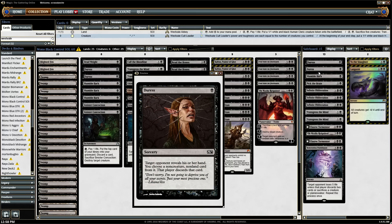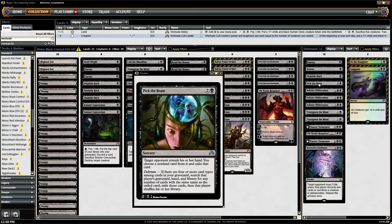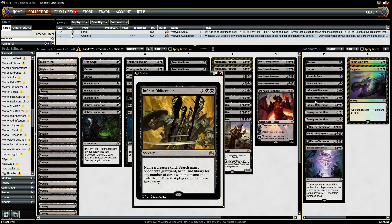Onto the sideboard: 2 more Duresses, 1 more Shamble Back, 1 Pick the Brain. This one I really want — it can get rid of a creature out of the graveyard, which enables Erebos' Titan. And if you have Delirium, it just eats up everything out of their graveyard, hand, and library of that name. There are certain decks where you get a Collected Company out of their hand and then grab every copy. 3 Infinite Obliteration in the sideboard, which also works with Erebos' Titan. 2 more Transgress the Mind.